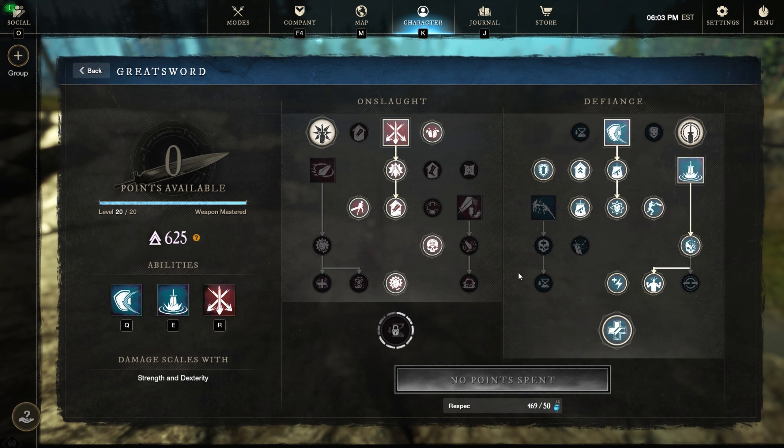Counter attack crit chance is increased by 25% in onslaught stance. In defiance stance, the counter attack heals for 20% of its damage. So there are different times we'll use this ability depending on which stance we're in.